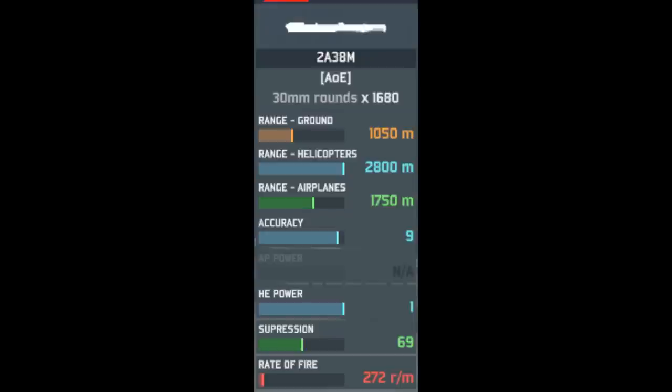Take a look at its first gun — we have the 2A38M 30mm AA gun, the same gun used on the Tunguska, but the Tunguska uses two of these. This one has a ground range of 1,050m, a helicopter range of 2,800m, and an airplane range of 1,750m. It has a really nice accuracy of 9, a HE power of 1, and pretty good suppression and rate of fire.